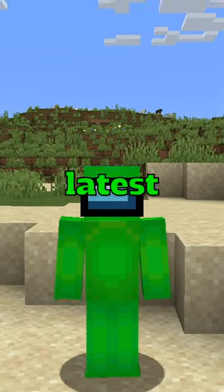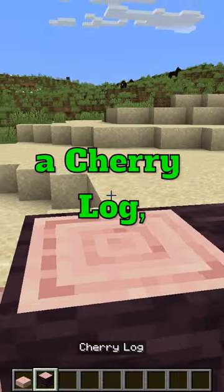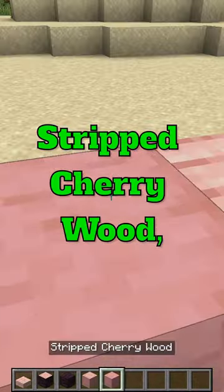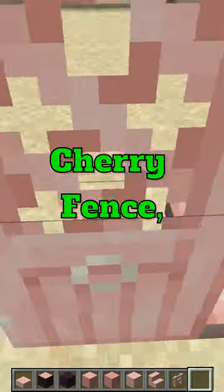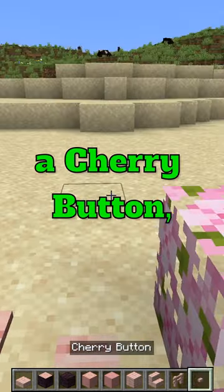Here's some of the new things in the latest Minecraft Snapshot. Over here we got a cherry slab, a cherry log, cherry wood, stripped cherry log, stripped cherry wood, cherry planks, cherry stairs, cherry slab, cherry fence, a cherry door, a cherry trapdoor, a cherry pressure plate, and a cherry bun.